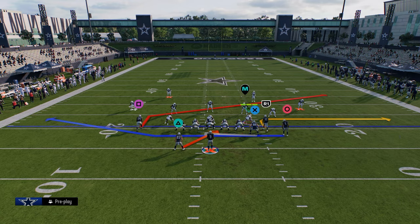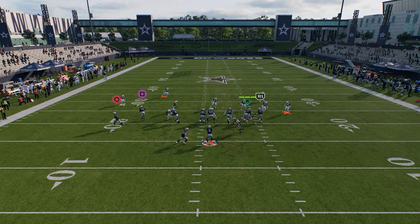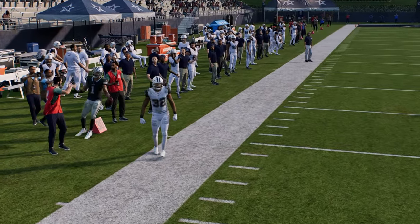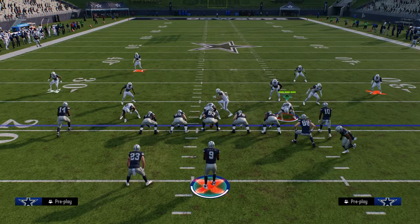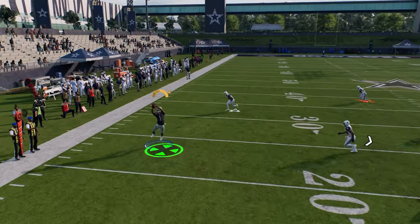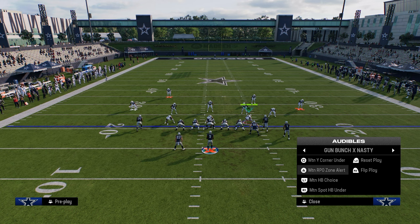The main thing I want to show you is this RPO. Off the same cheap motion, you have an RPO, and this flat is so good. You can just quick throw it against almost every coverage. If you're in the red zone, another thing you can do with this RPO is you can high point it — it's really hard for the zones to animate and actually play it. So you have this nice little RPO.